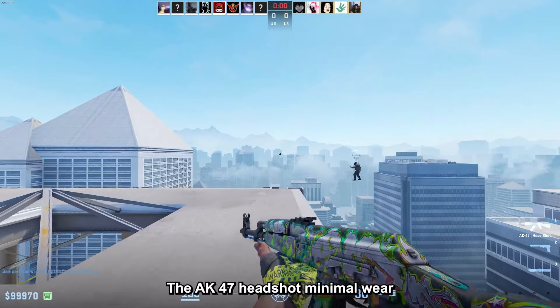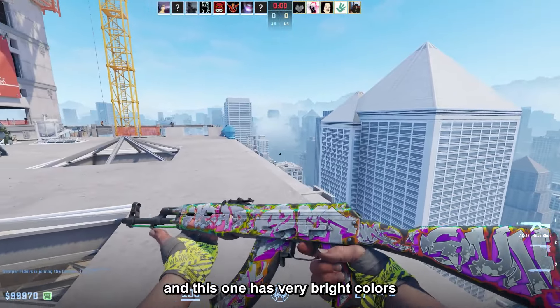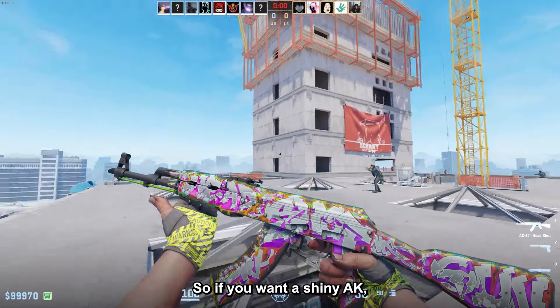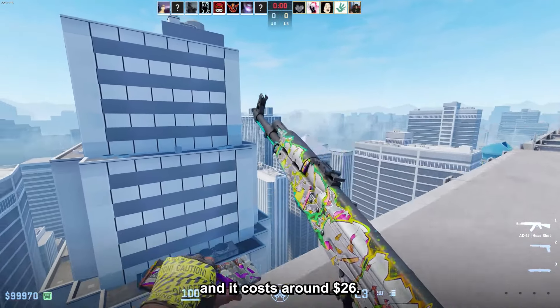The AK-47 Headshot in Minimoware has very bright colors and it even changes color when reloading and inspecting. So if you want a shiny AK, this is perfect — it costs around $26.